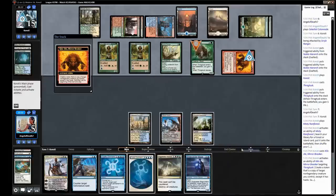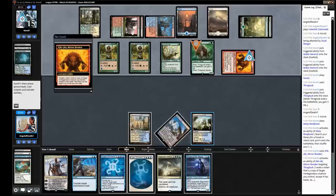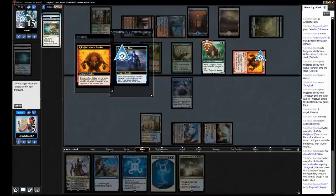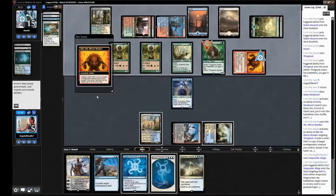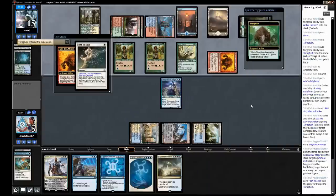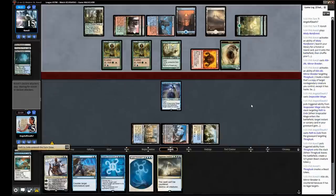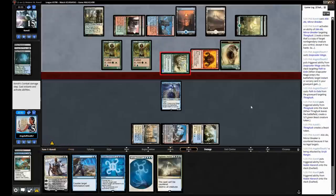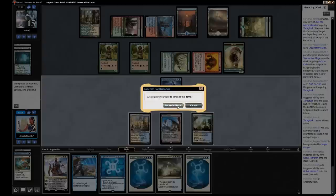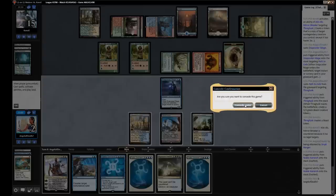So they're targeting the Thragtusk — I think we need to play a Snapcaster Mage, target Path to Exile, and then path the Thragtusk here. This will set us up best to draw a land and be able to play Supreme Verdict. We will go to 2, so it can't be a shock land. I think if we can do that, we're in really good shape. Take 3 and land! Just another Cryptic Command. Well, from mulligan to 5 we got pretty close, but nothing we can do. I don't think we can survive another turn. Alright.